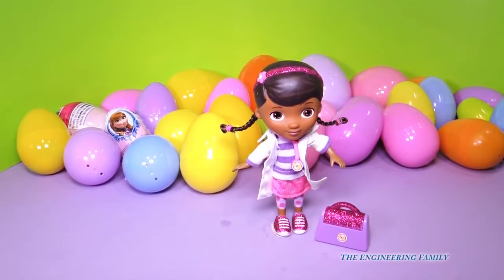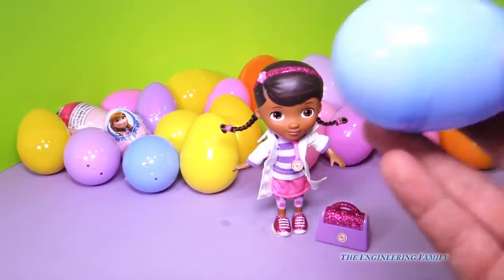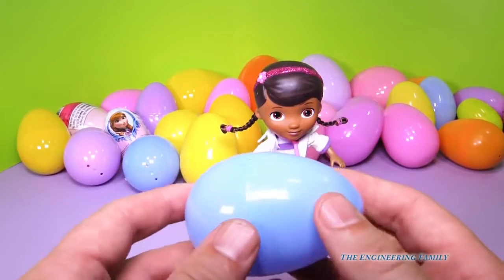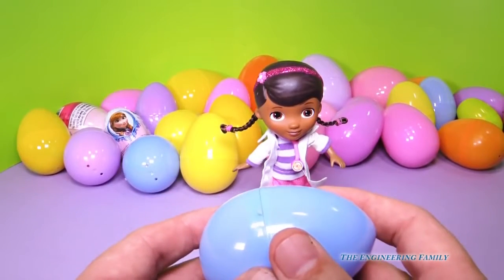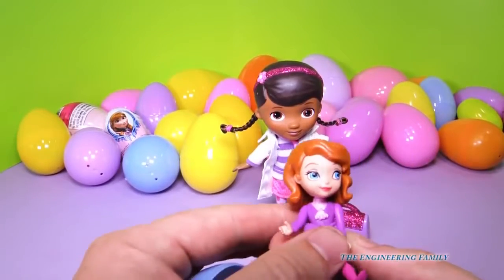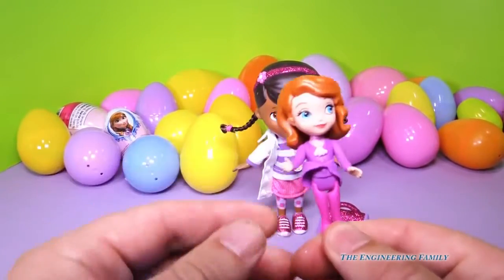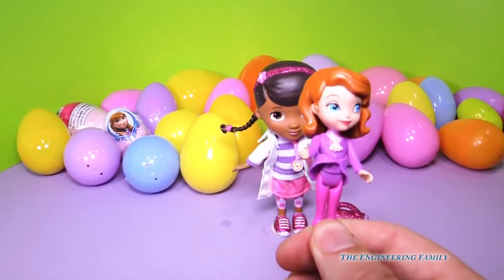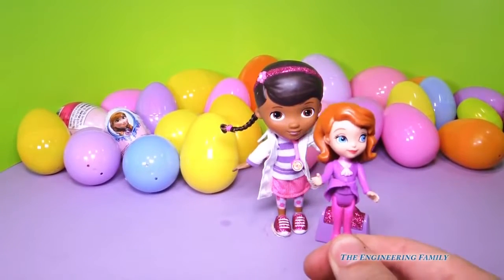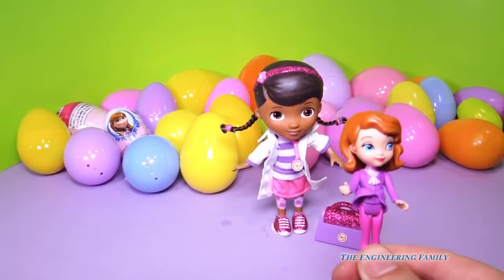Open up an egg, assistant. Let's grab one and see what's inside. Oh, a blue egg. I wonder what's in it. I think there's a horse in it. A horse couldn't fit in it. But Sofia the First could fit in it, look at that. That's a Sofia that rides Minimus. Who's Minimus? It's her flying horse. Horses don't fly.